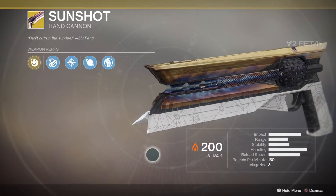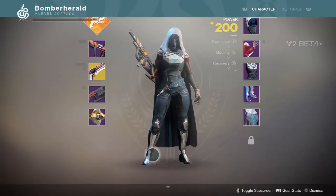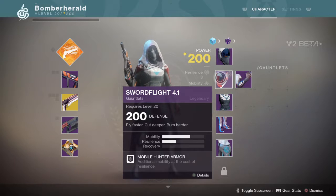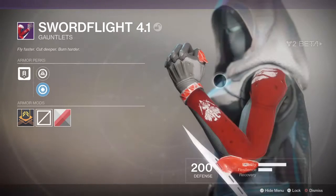It'll sit there looking pretty. One other thing I just want to cover are these gauntlets — I got the Sword Flight 4.1 gauntlets, obviously 200 defense. They don't look particularly great, but it's new loot.